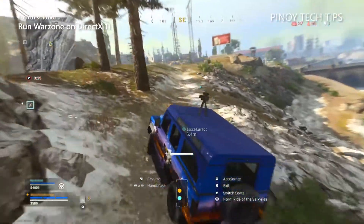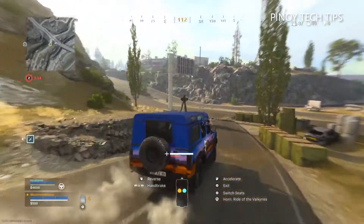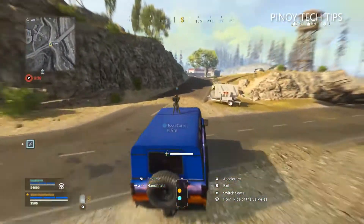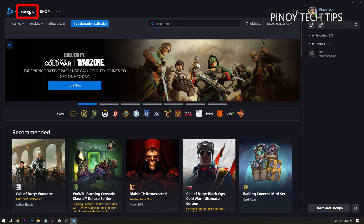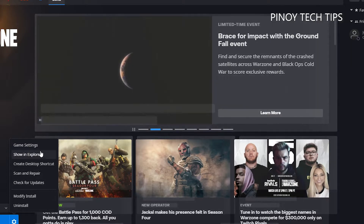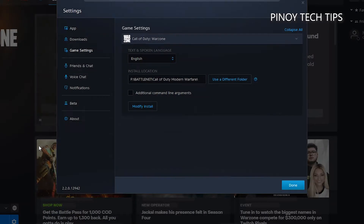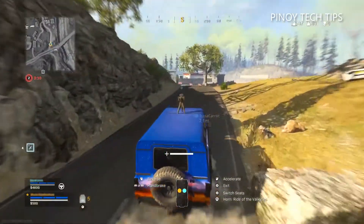Fourth solution: try using DirectX 11. For players who encounter crashes with a specific DirectX error, switching to DirectX 11 may enable the game to run smoothly. Launch the Battle.net client, click Games, then click Warzone. At the lower left corner, click the gear icon next to the Play button and select Game Settings. Put a check in the box next to Additional Command Line Arguments and enter -d3d11 in the text field. Click Done to apply the changes and restart the game.